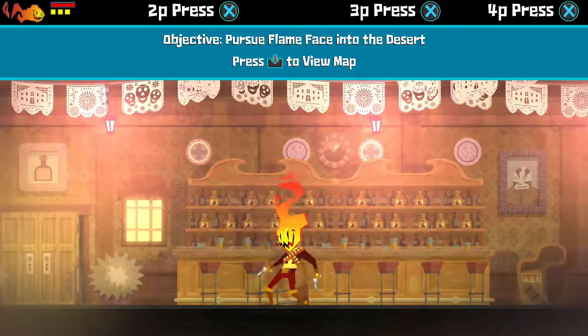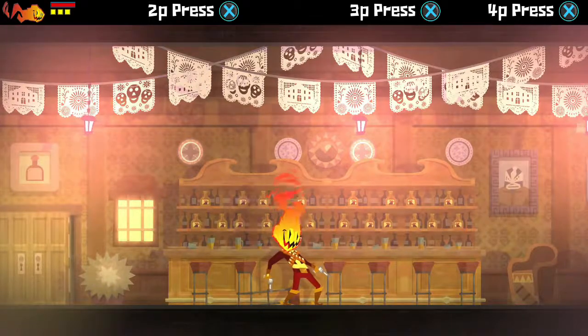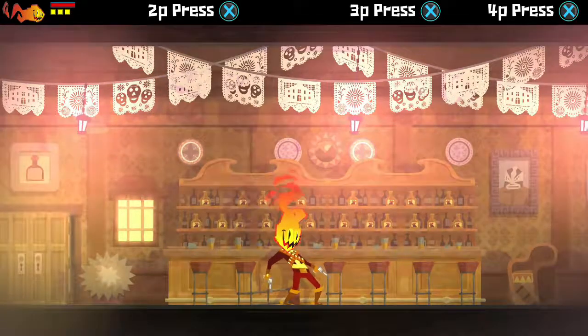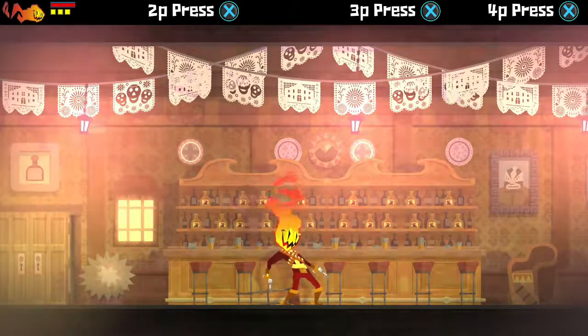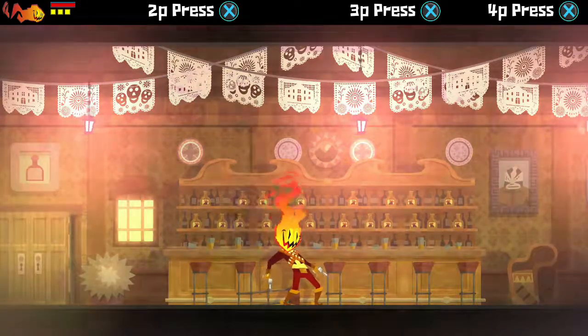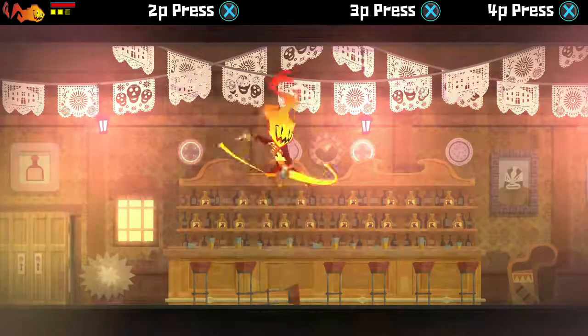Before we do that, we're going to continue farther in the bar next time. This is going to wrap it up. We've done a lot this time - we managed to kill an Alabrihe and we're still pursuing Kalaka. Maybe Flame Face knows what's going on with him. But that's going to have to wait until next time. If you guys have enjoyed this video, make sure to click like and subscribe, and follow me on Twitter to stay updated with the channel.